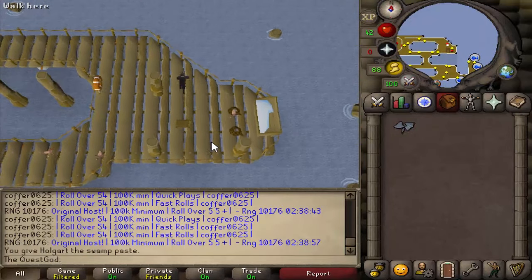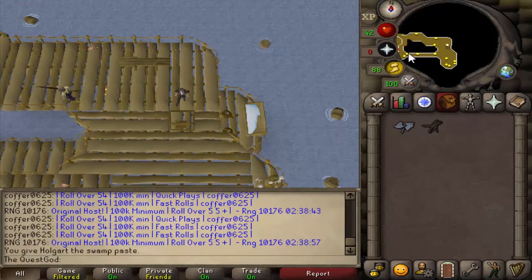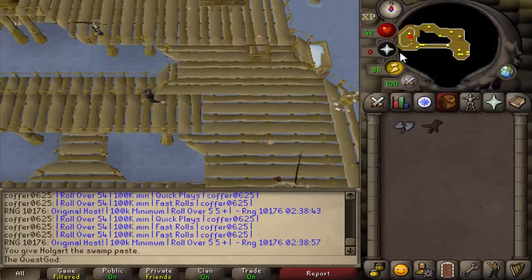Pick up the damp sticks and climb up the nearby ladder. Go into the building to the west and talk to Kenneth.